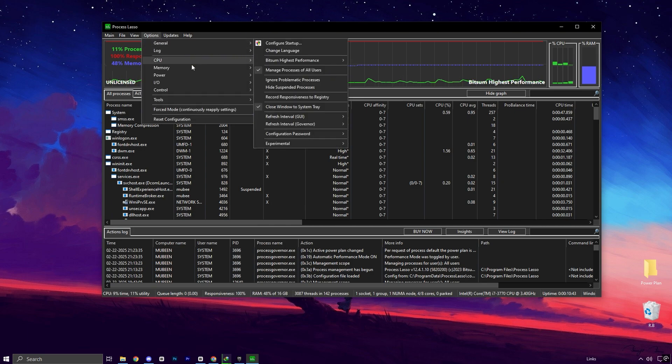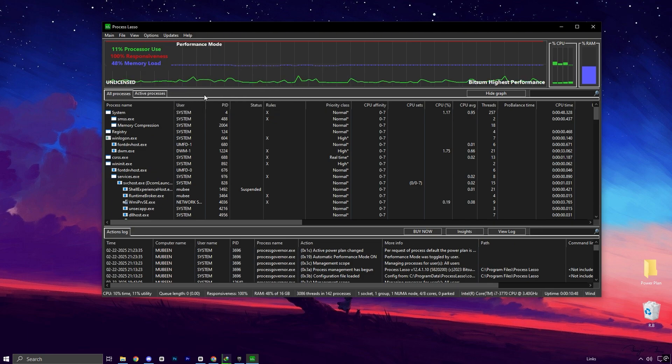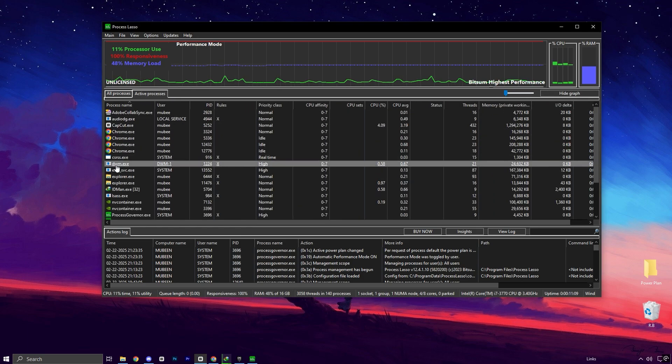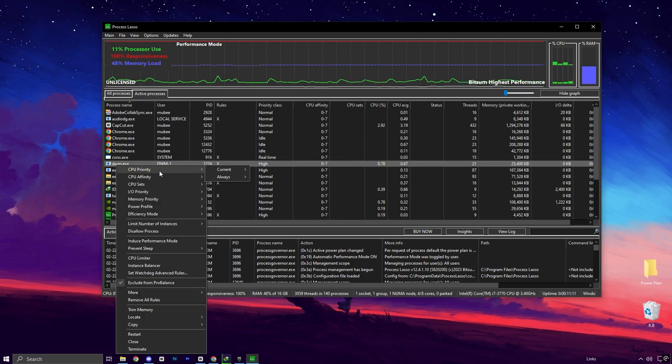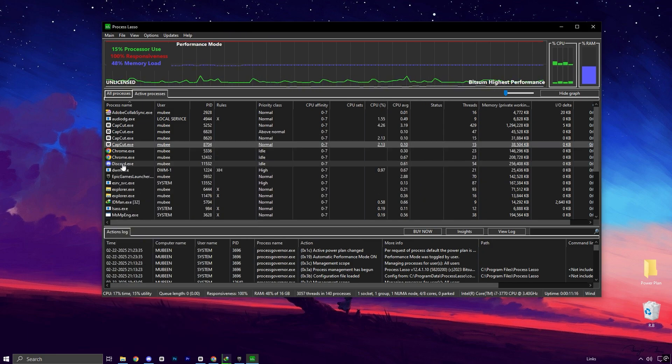Next, go to the Options section, where you'll find settings for Memory and Smart Frame. Enabling these will help your PC manage its memory better while you're in-game. Then head over to the Active Process tab, locate Fortnite in the list, right-click it, and set the CPU priority to High. This prioritizes Fortnite's performance.